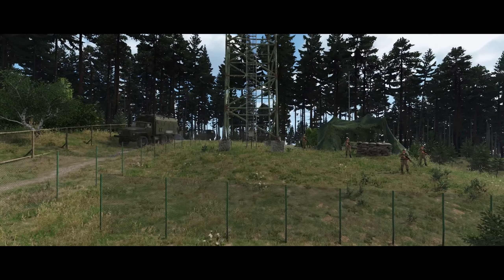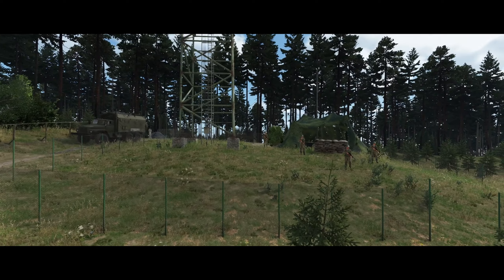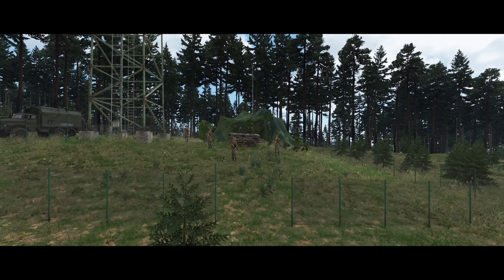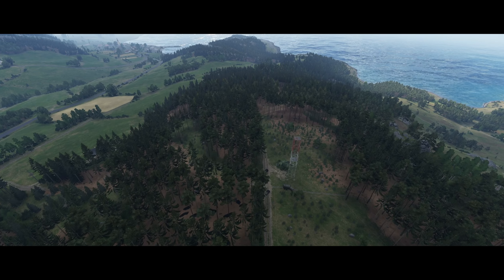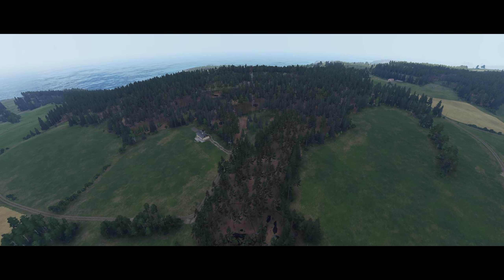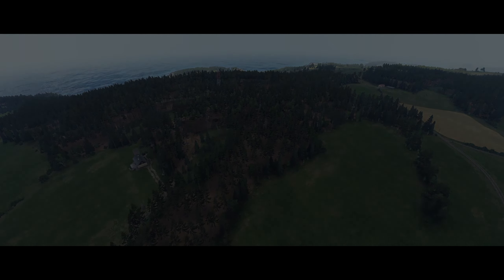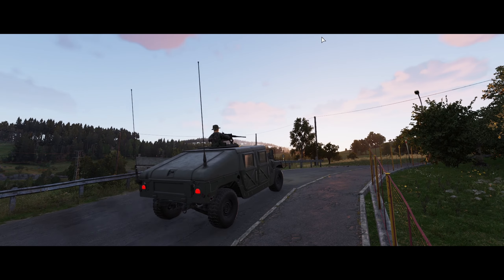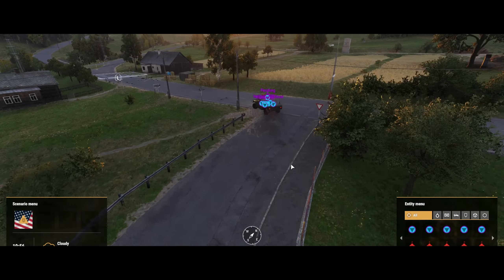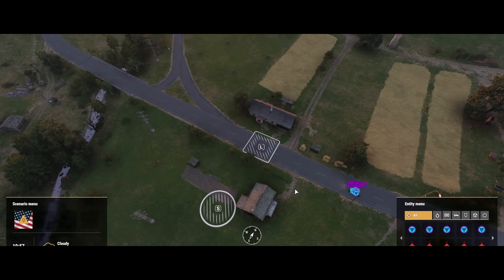Once they were to capture the objective, which is the Russian HQ truck, they were to hold it for some time before retreating back to base. The mission is located within the Old Woods Forest, which is mostly forested with some open area. My role as GM is kind of like the Dungeon Master — to ensure the challenge is reasonable, giving some chances of success to our team, and more importantly, to make the game fun.